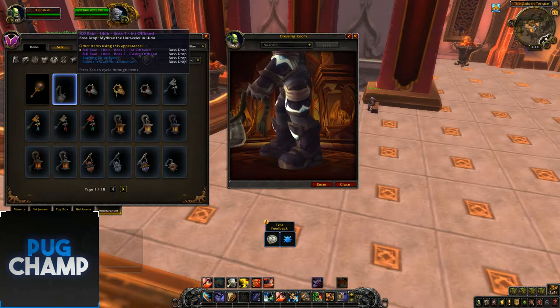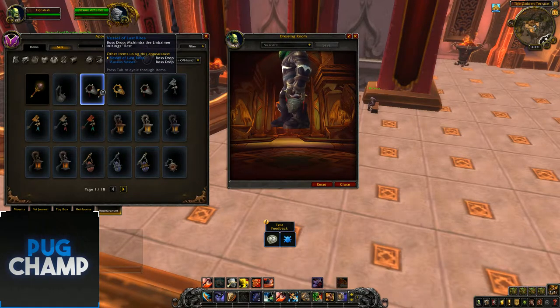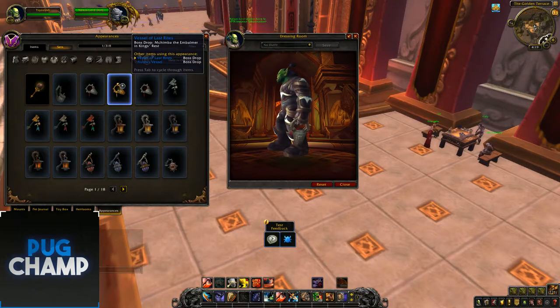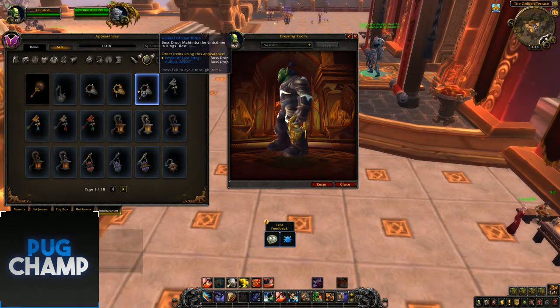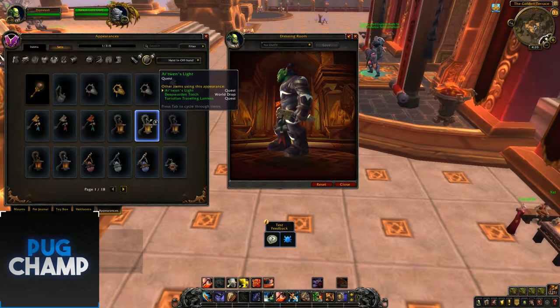That one drops off Uldir. Then there are these dungeon off-hands — this one drops in King's Rest, that dungeon isn't out yet. There's another one that looks pretty good with different colour variants, and then there are green ones which seem to drop off quests, maybe in Zandalar with the whole aesthetic there.